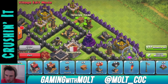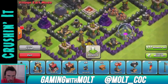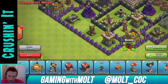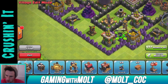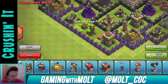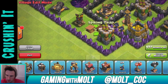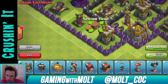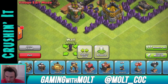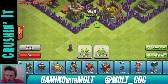Now we need to bring in our traps. We're going to do Spring Traps — two of them in between these defenses on the outside, because when Hog Riders go after those it's going to really mess them up as they switch between defenses. Put two Bombs right there, grab another trap and our last trap. These are too far down — let me fix that. Move this down and take this out.